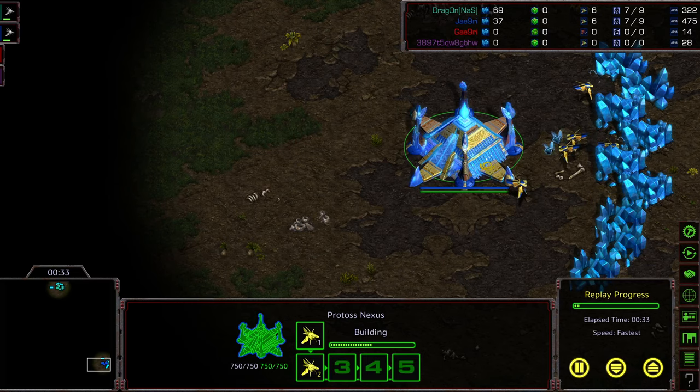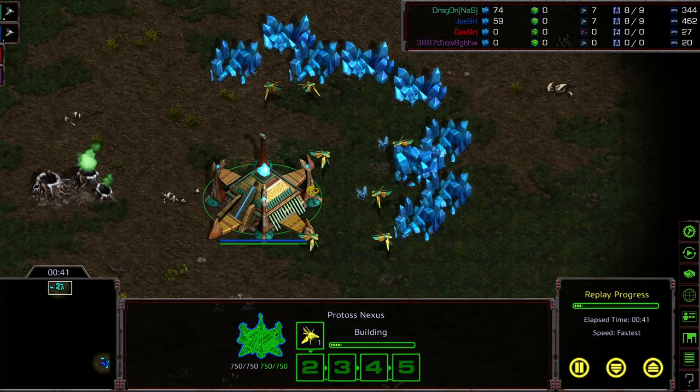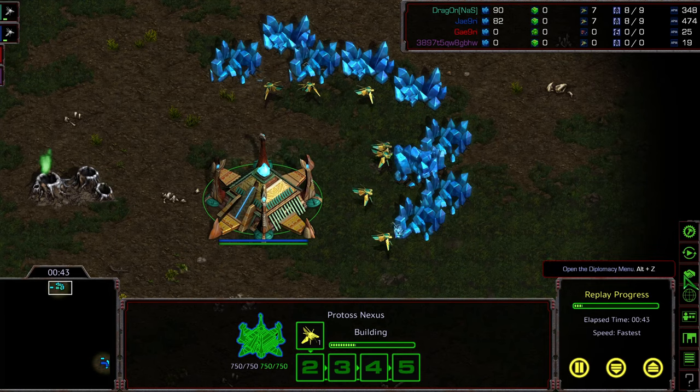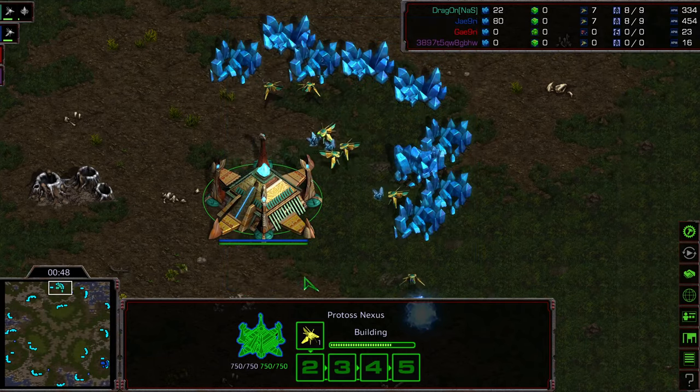I'd like to hear players' opinions on that. Bottom right-hand corner, we have Jaeyoon starting as the Blue Protoss. I do believe this is King of the Hill style. Dragon sneaking in at the 12 o'clock location as the Teal Protoss. This is going to be PvP.